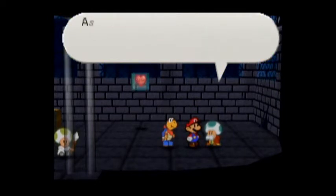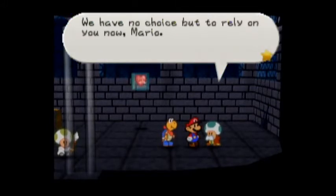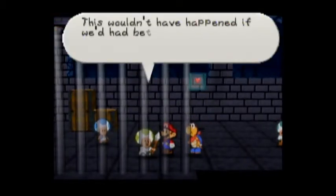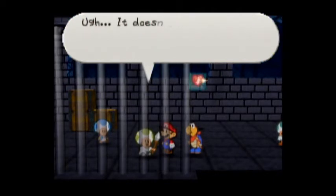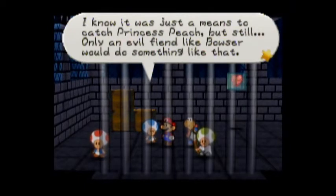Oh, Mario, you came at long last. As you can see, we're in a horrible situation. Princess Peach is who knows where, and her beautiful castle is being run by Bowser's horrid staff of rejects. Nothing fills me with more joy than serving this castle, but right now there's nothing I can do - we have no choice but to rely on you now, Mario. Please save our dear Princess Peach. Like we weren't already trying to do that. Let's heal up. This wouldn't have happened if we'd had better defenses - words of wisdom. I still can't believe that all of Princess Peach's castle was kidnapped during the party. Only an evil fiend like Bowser would do something like that.